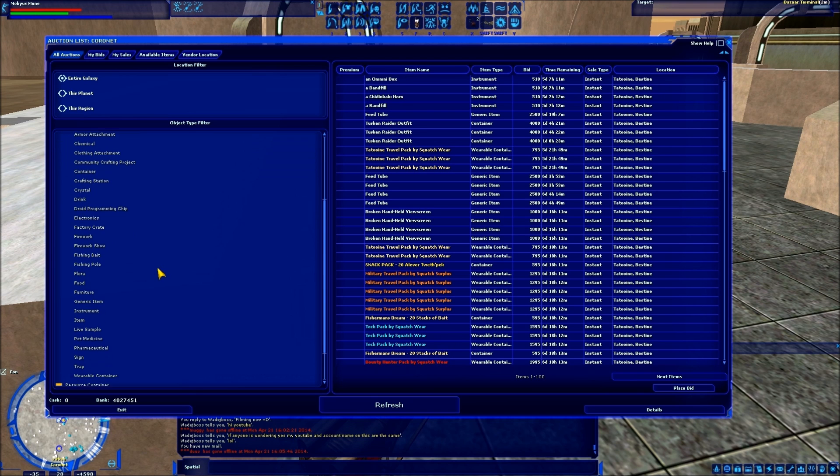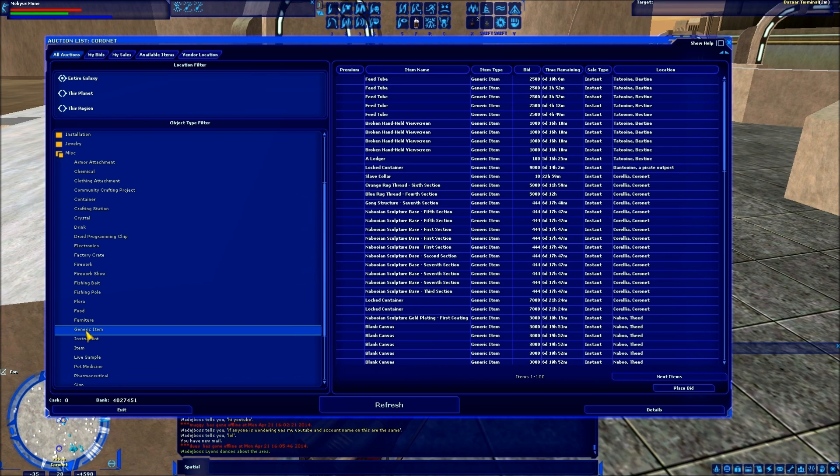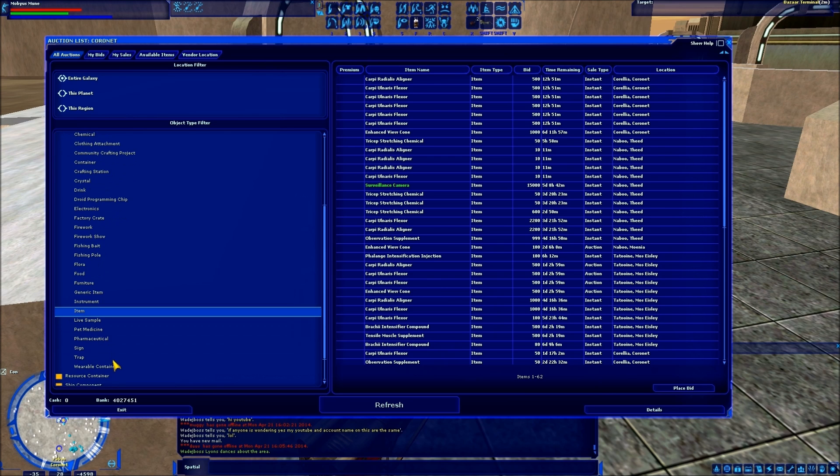Under miscellaneous, going through that list — there is a ton of random stuff. Even in miscellaneous, which is supposed to be that catch-all category, there's a sub-category called 'item.' Like, what's the difference between miscellaneous and item? Navigating this can be rather frustrating. And here's another perfect example: there's another category under miscellaneous called 'generic item.' So we have generic item and item. Really?